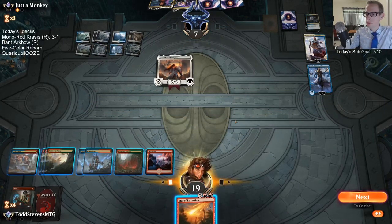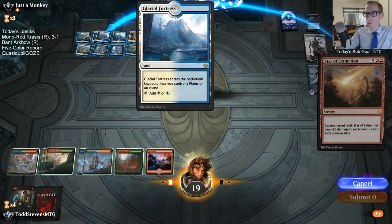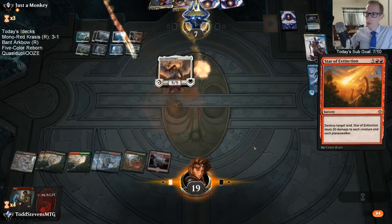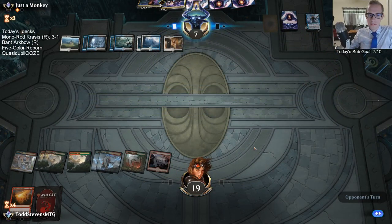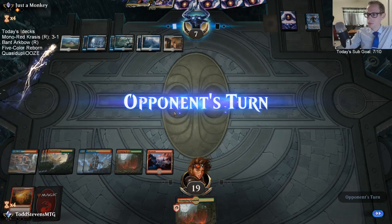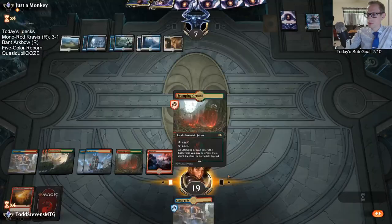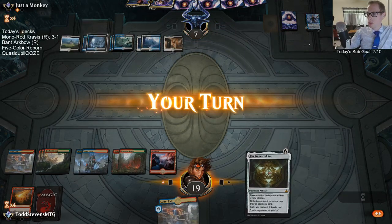Blue-white Into the Spark's going to be kind of hard. We need to draw Krasis now. I don't think I brought in Banefire unfortunately.